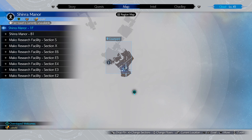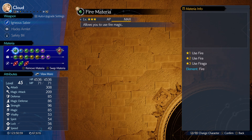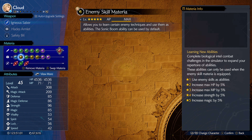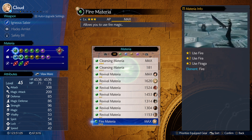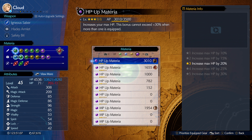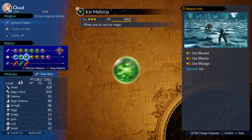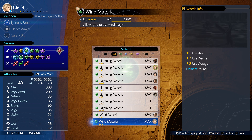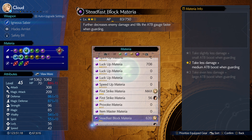Let's go over the materia and such. Roach is obviously not weak to any elemental, so definitely get rid of elemental materia if you want to. Some people put elemental plus lightning on it. Definitely have materia that boosts your ATB, boosts your blocking, boosts stagger damage, and boosts strength if you haven't already.